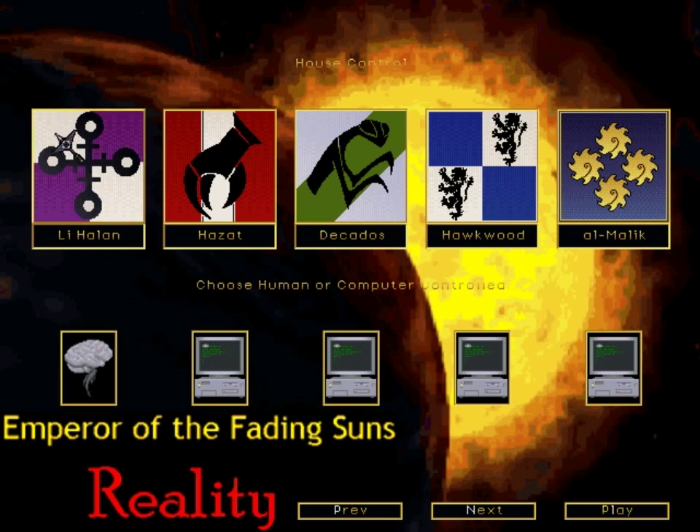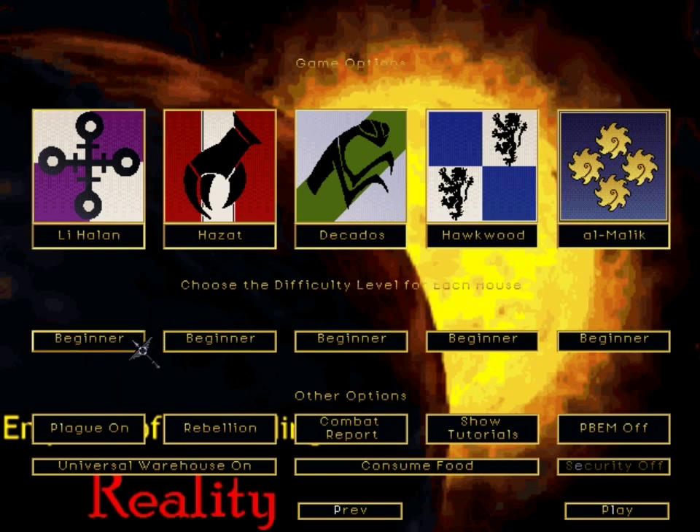I'm going to play as Li-Halan and go from there. I'm going to set myself on beginner and each of the other AI houses on average — it just gives them a slightly tougher start. I haven't played this in a decade and I've never played anything with the Emperor Wars mod. It changes a lot of really fundamental stuff in the game, so I'm definitely going to need a little bit of help from the AI difficulty settings in order for this not to turn into a disaster.